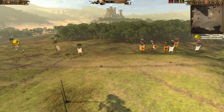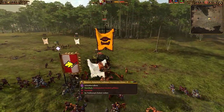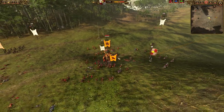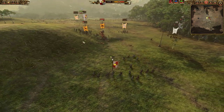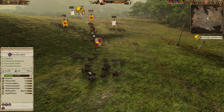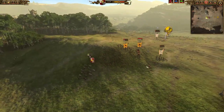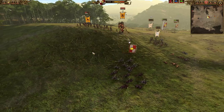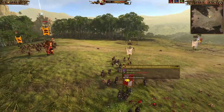Right now the Captain is nowhere to be found — hiding in the back line, the coward. The only thing I have left are the Griffites, which are taking care of these Centigors. My opponent reacts quickly and gets his Bestigors and the Cygor in, so I have to flee with my Griffites since the Bestigors would rip them apart in prolonged melee combat with their high weapon damage and good melee attack. The biggest danger for my Griffites right now is this unit of pretty healthy Bestigors. The only hope I have is cycle-charging them.